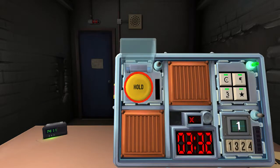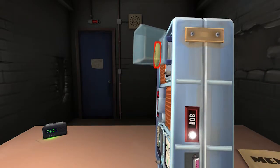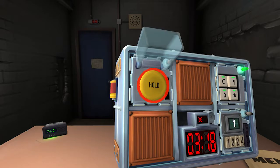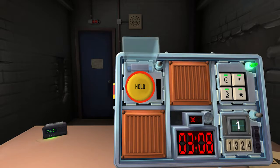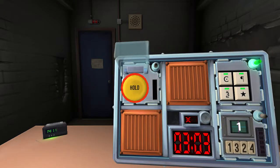Yellow hold button — one battery. Start holding the button down. The strip is white. Release when the countdown timer has a one in any position. Okay, we're good.